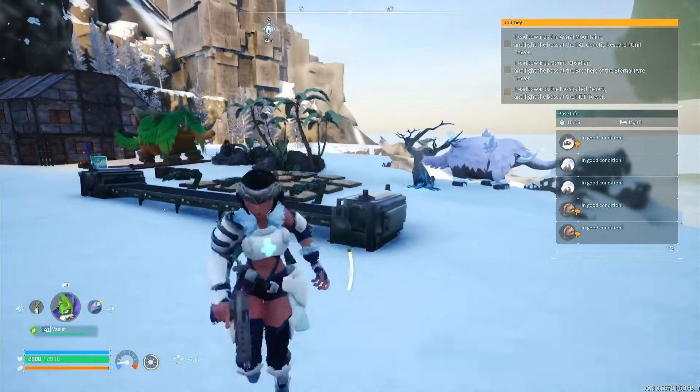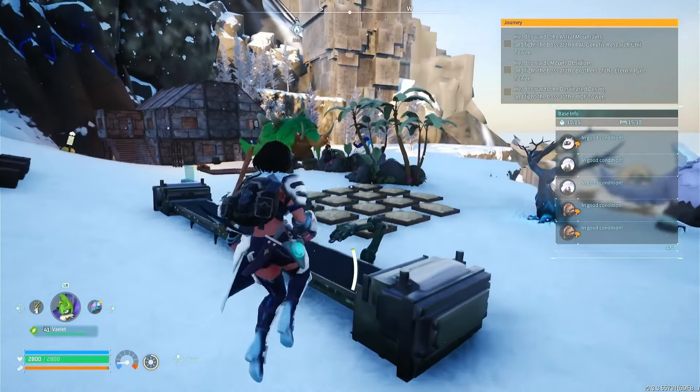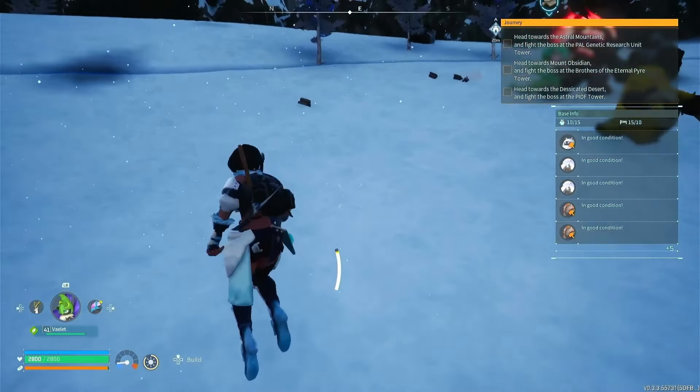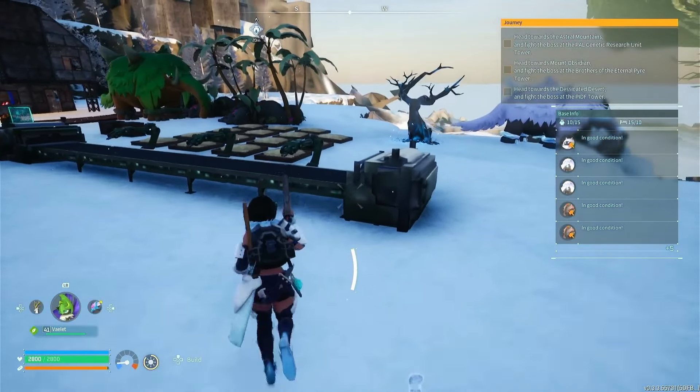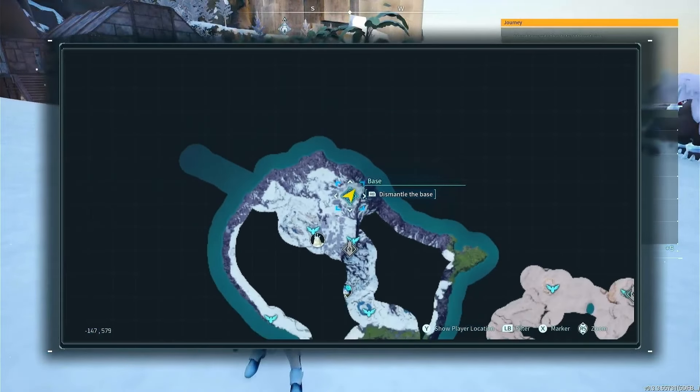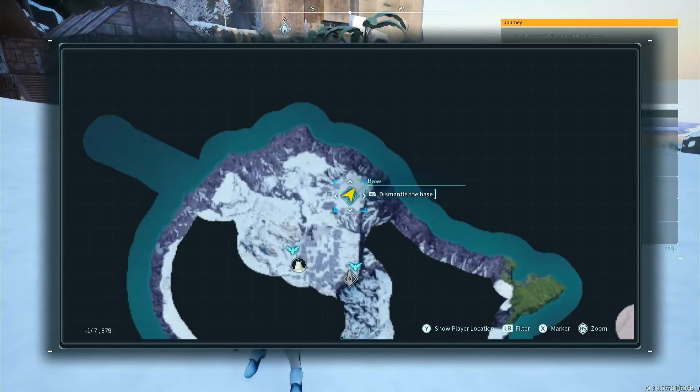And today, recently I found a few small quartz locations, but today I found a really good quartz location and I've set up a base here and I'm here to show you exactly where it is. It's literally right here on the map. If you see in the bottom left corner of the map, you can see coordinates. The coordinates of the base is negative 147, 579.